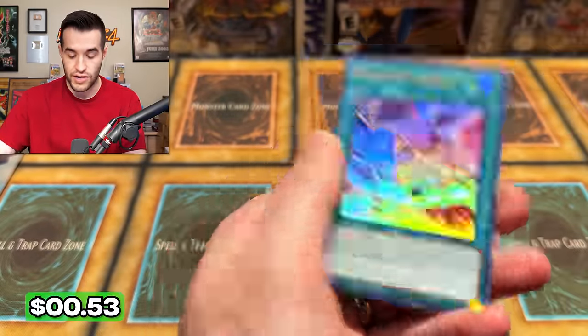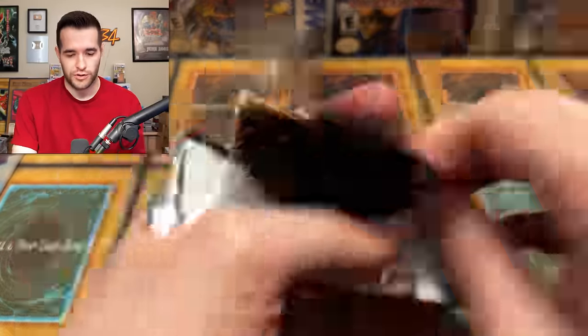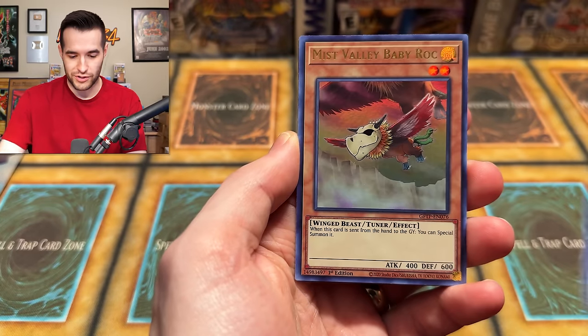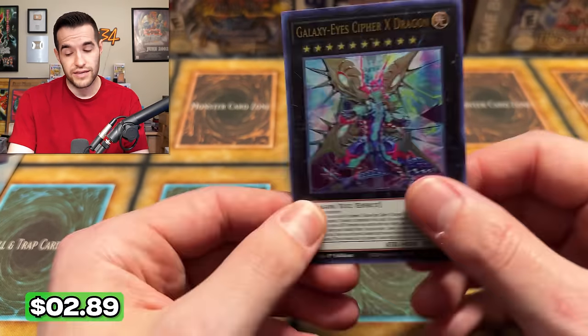Merry Christmas to me when I pull this Ghost of Dark Magician, right? If I pull a Ghost of Dark Magician, you have to tell me Merry Christmas. We have Buster Dragon, Mist Valley, Baby Rock, Monarchs Erupt, and Galaxy Eye Cypher X — that's probably our best pull yet, which doesn't say much.